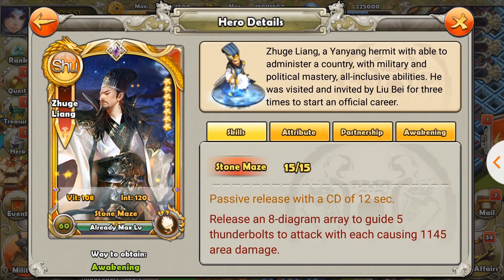Welcome to a new video of Dynasty Wolf where we will talk about whether it's worth it to upgrade a hero's skill past his awakening. Today we'll talk about Zhuge Liang, and in this video I'm not going to switch to the Excel spreadsheet for a detailed analysis because his upgrade pattern and damage output is pretty straightforward.